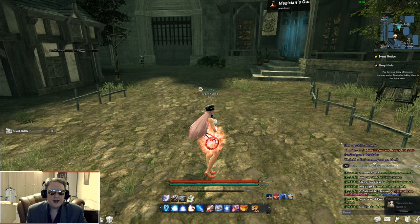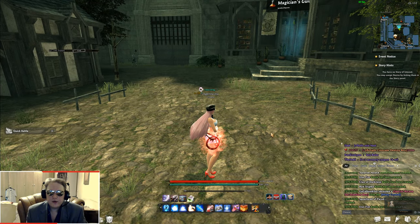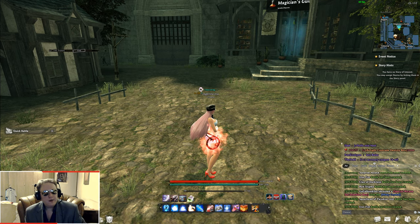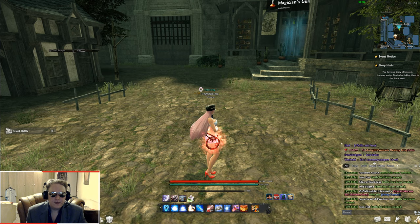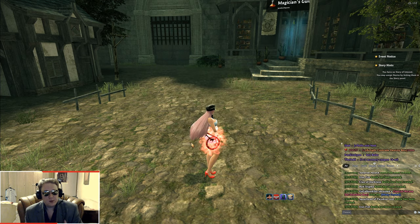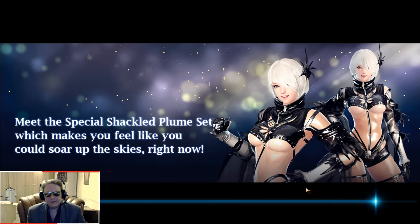First things first, you might ask: how do I access the dressing room? Well, that's pretty easy. We go to the bottom right corner in the main screen, which is Avatar and Wardrobe. This is where we have to be. We enter the dressing room. The loading in this game is pretty slow, so we'll have to wait some time for it to load. And once we're in, there's going to be a lot of stuff waiting for us.